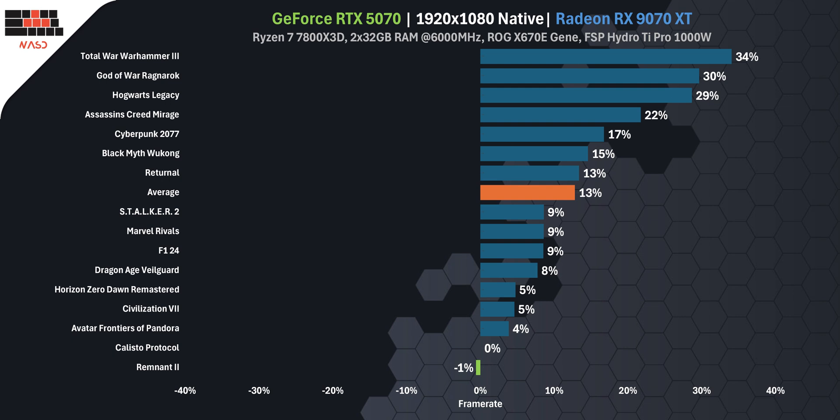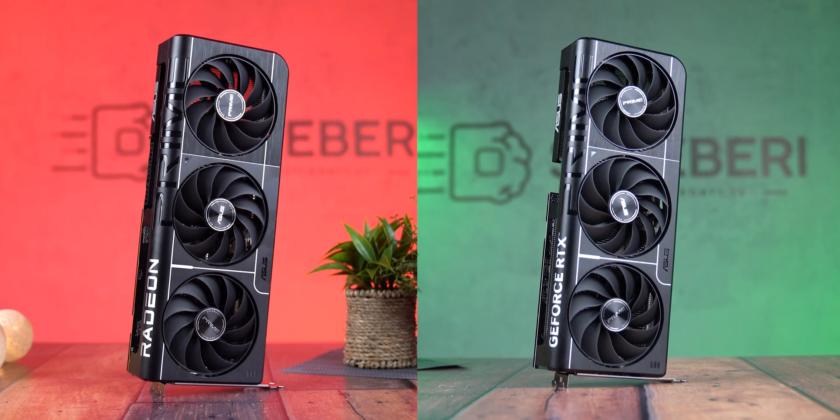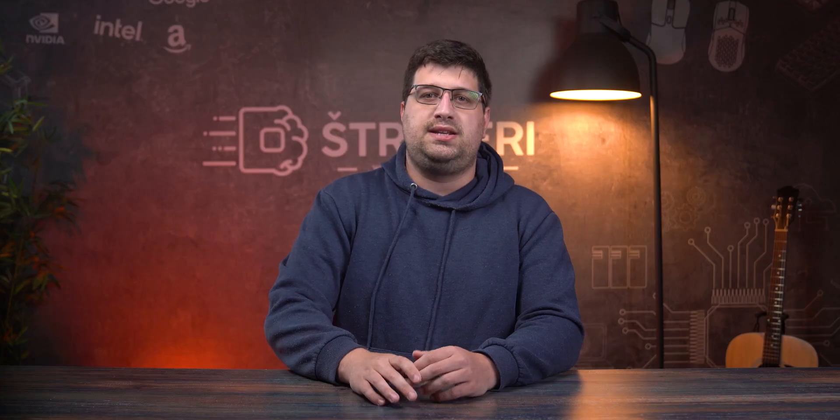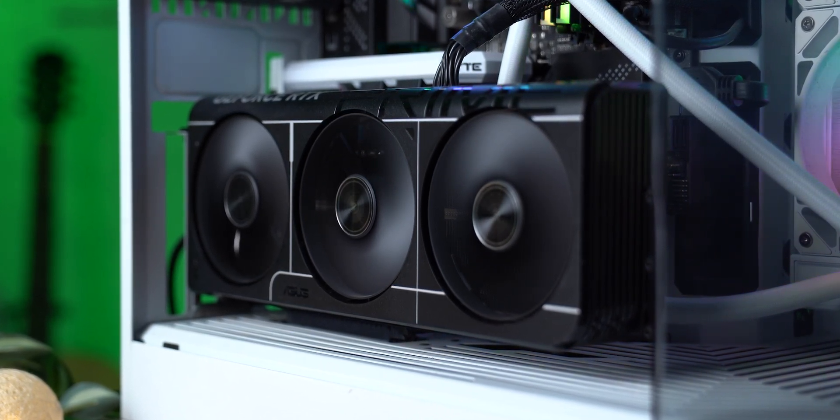So here's the final score. The RX 9070 XT is faster — that's not up for debate. In 16 games it delivers 12% more FPS on average at 1080p. But it also costs more — not a little more, a lot more. It draws more power, runs hotter, needs stronger cooling, and takes up more space in your case. It's the high-performance muscle car: loud, powerful, but hungry. The RTX 5070? It's quieter, cooler, fits into more builds, and gives you better value per frame, per watt, and per dollar. It's not the fastest, but it's the smartest buy.